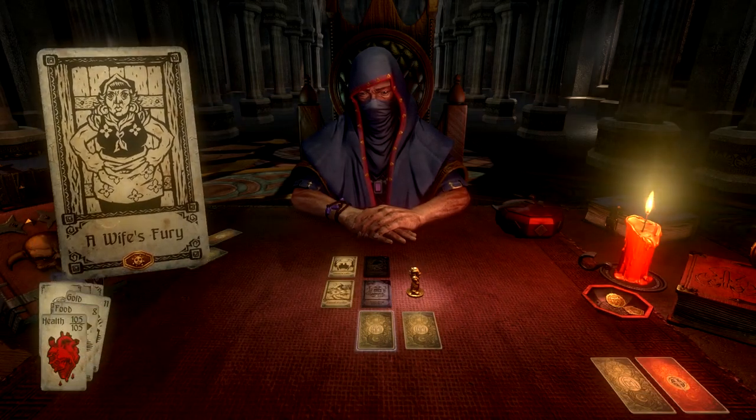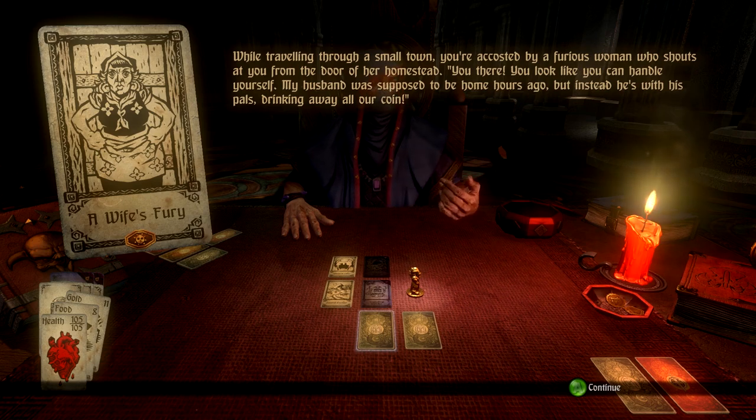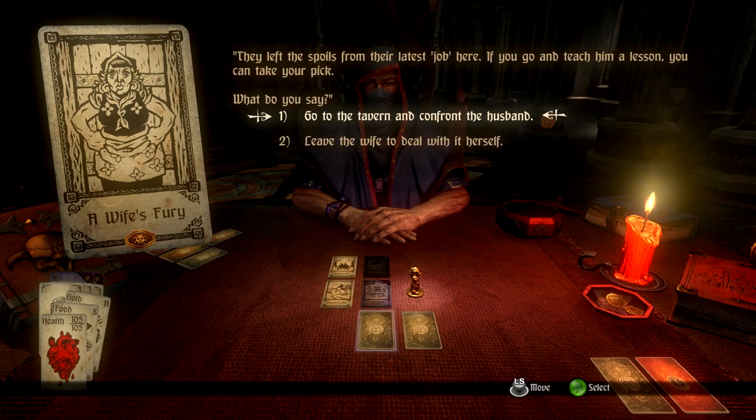Wise Fury quest: while traveling through a small town you are accosted by a furious woman who shouts from the door of her homestead: 'You there — you look like you can handle yourself. My husband was supposed to be home hours ago; instead he's with his pals drinking away all our coin. They left the spoils from their latest job here — if you go and teach them a lesson you can take your pick.' Let's go to the tavern and confront the husband.